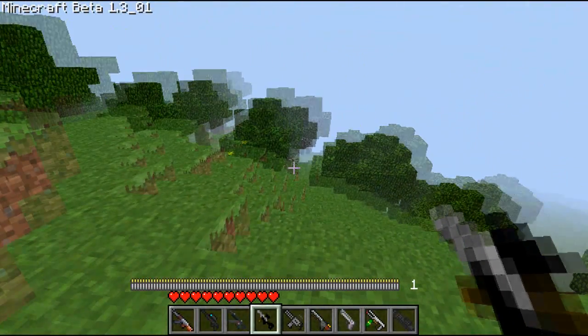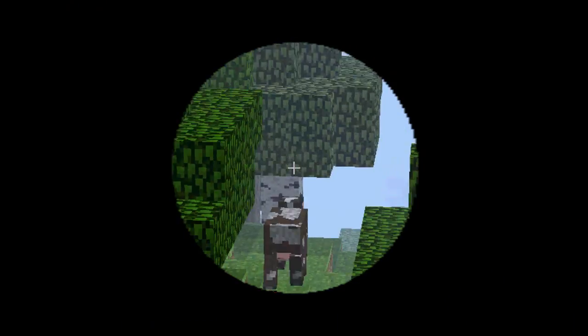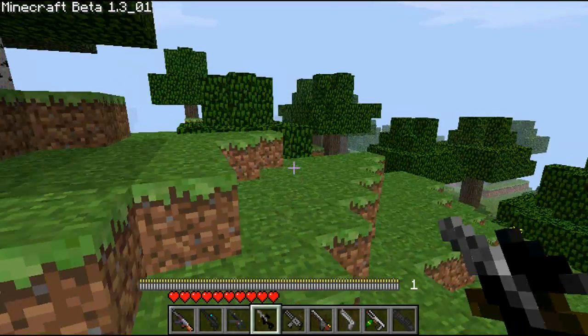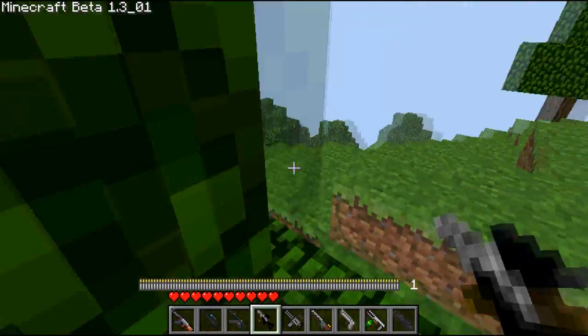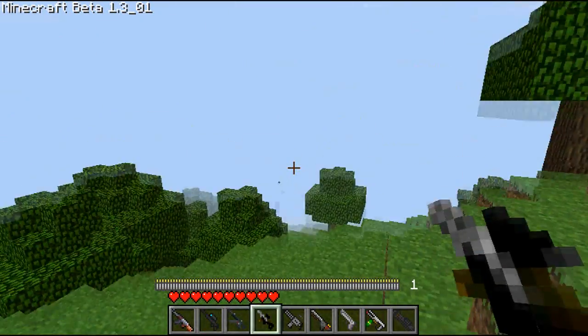So let's go find something we can snipe — there's a cow right there. As you can see, the recoil settles quite quickly, and it turns into a two-shot kill for mobs instead of the usual one-shot kill with the other sniper rifle.